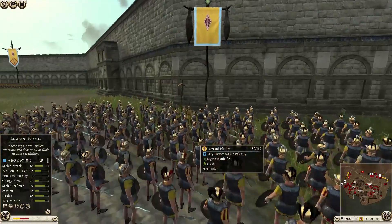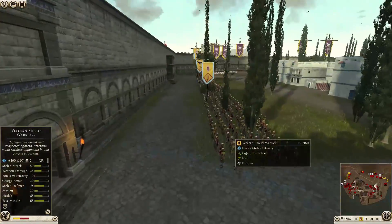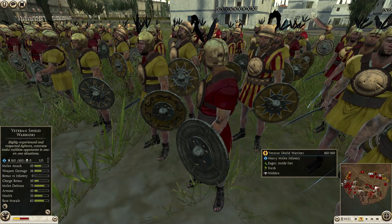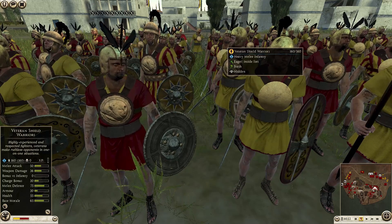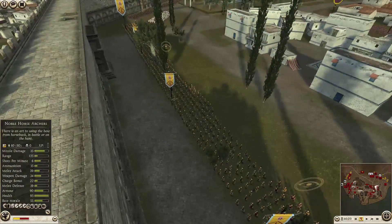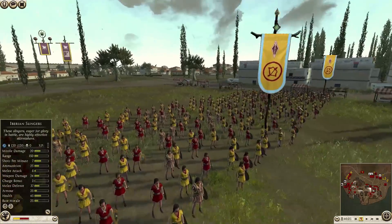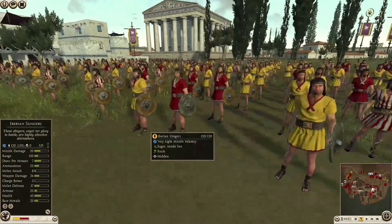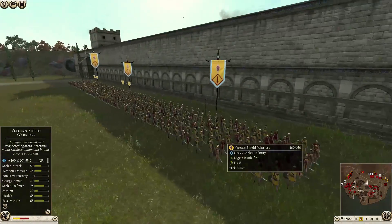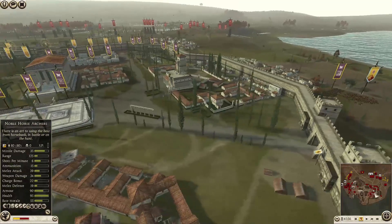And of course, myself, playing as Lusitania from Iberia. I've got my Lusitanian nobles, some veteran shield warriors who I came to really respect during this battle — these guys fight so well, it is not even funny. I also brought some Iberian slingers. I almost always prefer archers, but I brought slingers here. I also have more veteran shield warriors. When I play with three other factions I tend to take heavier units so I can plug up holes. Let's press play and get this underway.